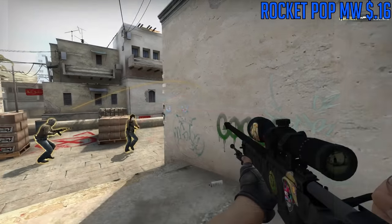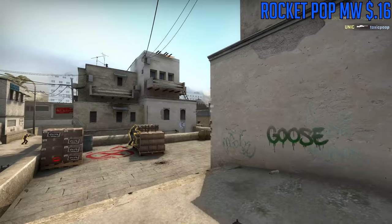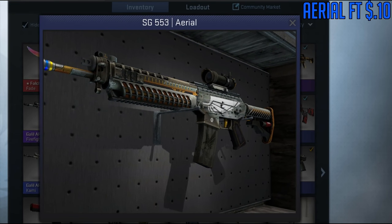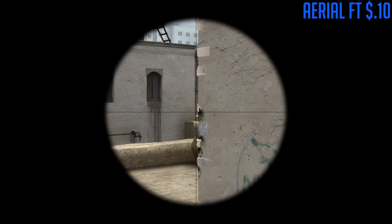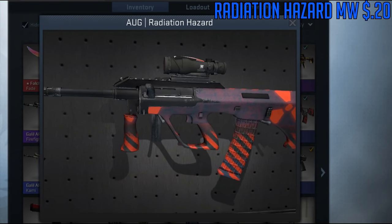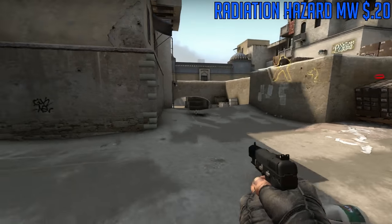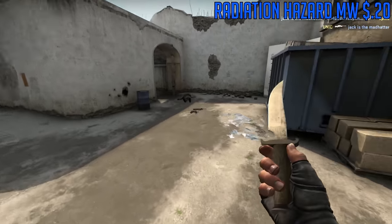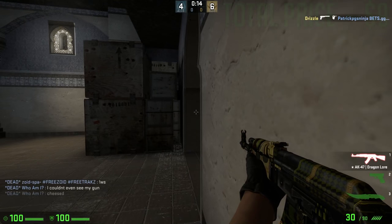For the Galil AR, we are going to be going with the Rocket Pop — some patriotic American-looking skin with a red, white, and blue color scheme that looks really cool and clean. For the SG 553, we're going to be going with the Aerial — another not-so-commonly-used skin that's kind of plain but has a unique enough design. Lastly for the AUG, we're going to be going with the Radiation Hazard. I'm a big fan of the Nuke collection design with the nuclear symbols and red slashes. It's a good budget AUG skin.